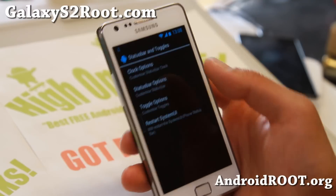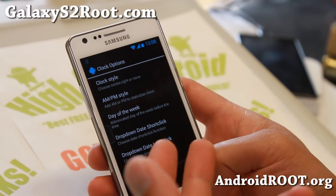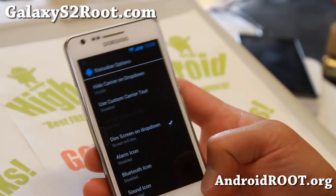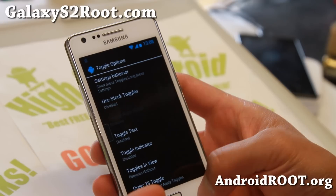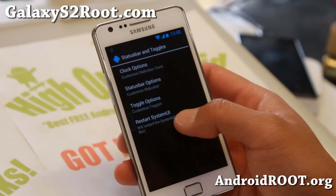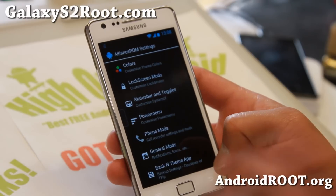Also, status bar and toggles - you can fully customize your clock, dropdown, date, short link, status bar options, custom carrier text, and toggle options. You can fully customize your toggles. After you do that, make sure you do a System restart System UI to make it active.